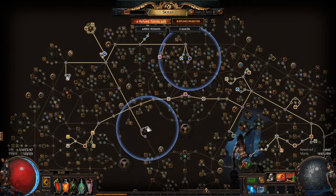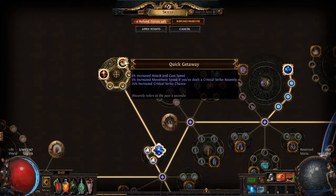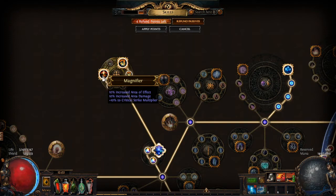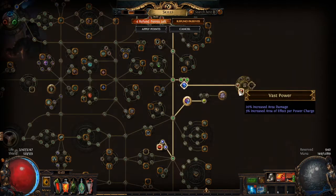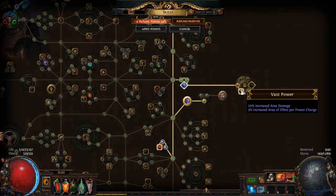There will be a Path of Building link in the description, so feel free to use that. The only cluster jewels I'm using are Quick Getaway for move speed on crit and extra crit chance, and Magnifier for AoE. The third one is area damage per power charge — with six power charges, that's 18% increased area of effect, which is awesome.